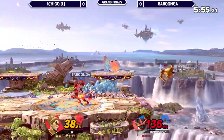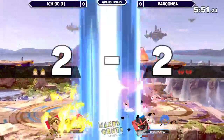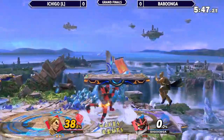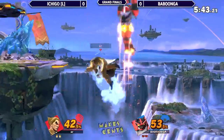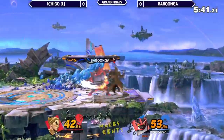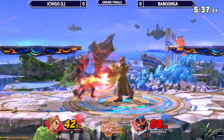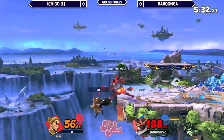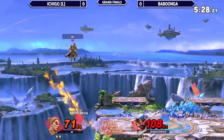Down air, neutral B — 40% just like that. And then up air is going to take it for Ichigo here. Of course Ichigo can make back 40% just like that, but it all depends. We're going to go for the full thing — no! Ichigo needing the air dodge there. That up B would have set it down to a stock. 108% on Babungo. Does he make these back?